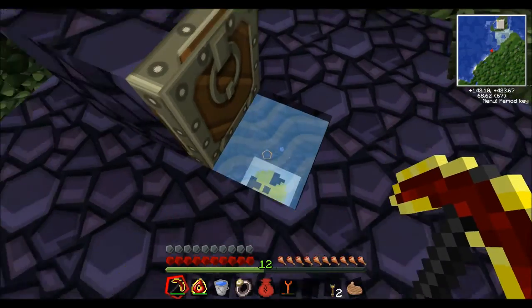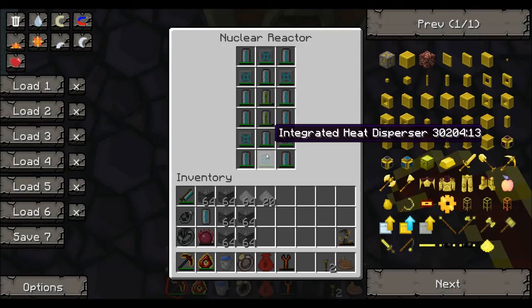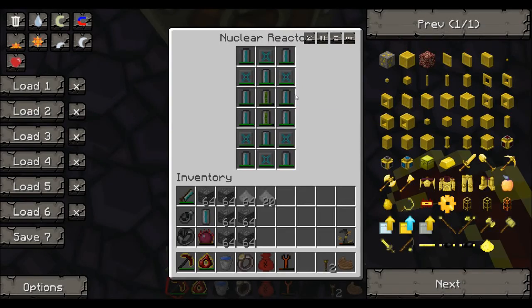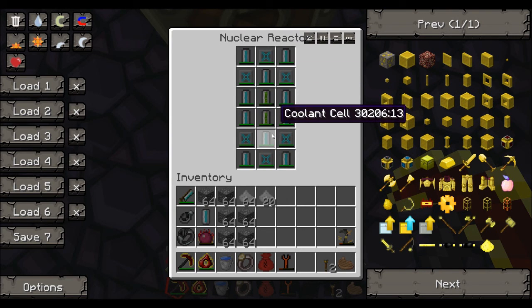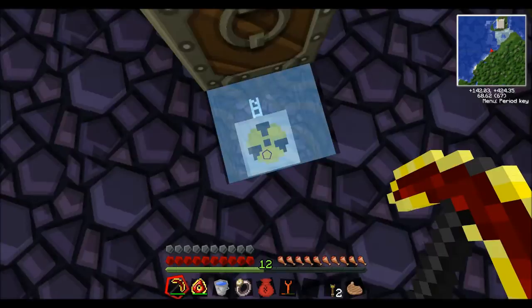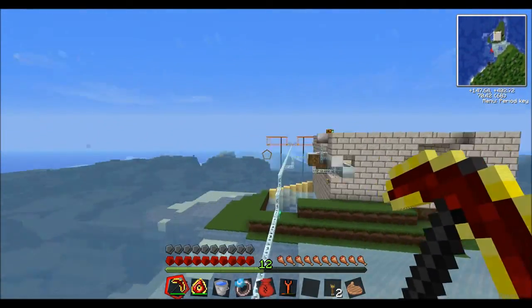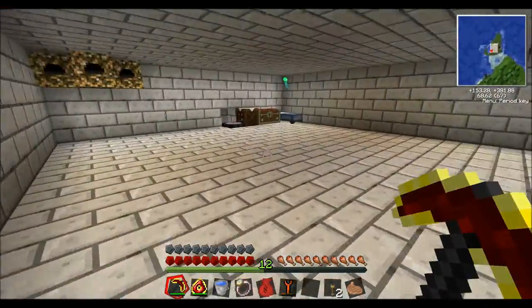It's all fine, it's sucking out the energy of the uranium cells. And they're being cooled quite properly. I was thinking maybe I could do it even more - maybe I could place two more uranium cells right here. I'm thinking that might not be possible though, but I'm probably gonna need uranium cells in the future anyway, so I might as well try that.